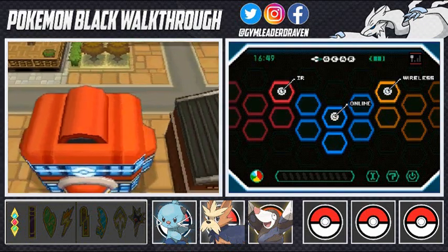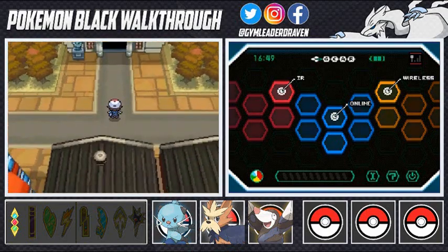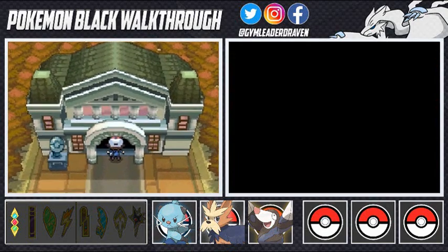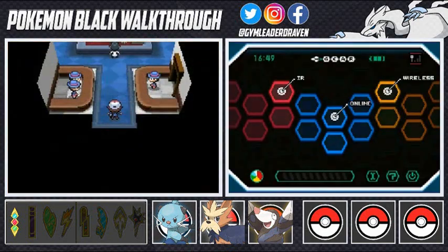Going into the next gym — off screen we beefed up our Pokemon, battling all the fighting types to get ready for this occasion right here. Make sure to bring a lot of healing items and awakenings, because Lenora loves to use hypnosis on you.